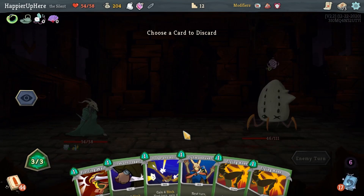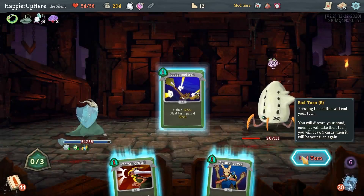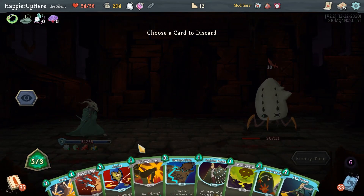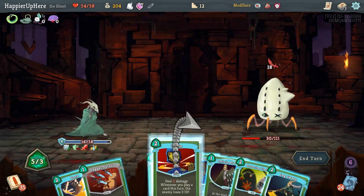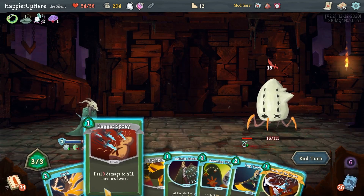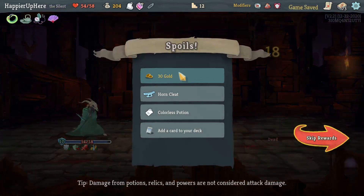Now I can try to deal some damage. Let's do Flying Knee and Dodge and Roll for a bit of extra block next turn. Another 18 - I could defend with Leg Sweep but I also want Choke. Let's do Choke, Escape Plan, Leg Sweep, then Dash and Dagger Spray to kill. Perfected this one. We got Horn Cleat - at the start of your second turn gain 14 block - as well as a colorless potion. Let's go with the Dagger Thrower.